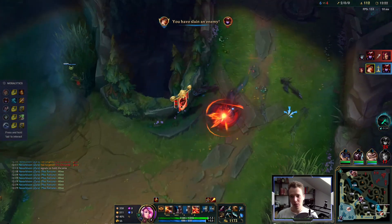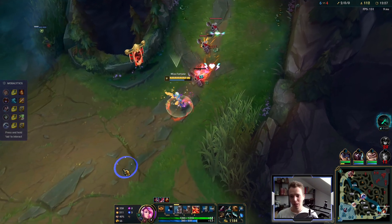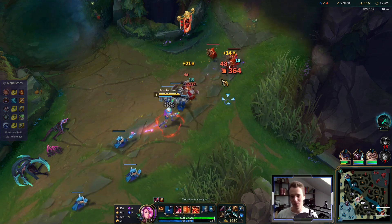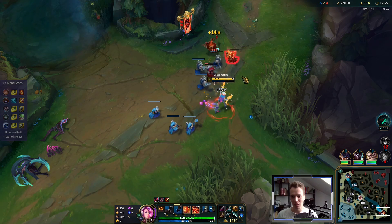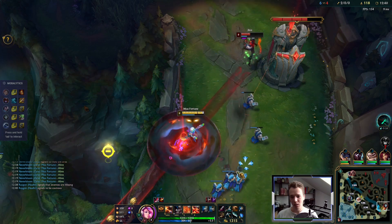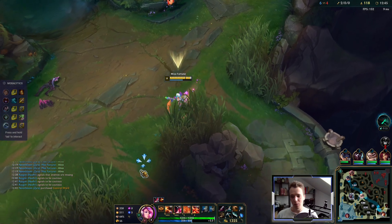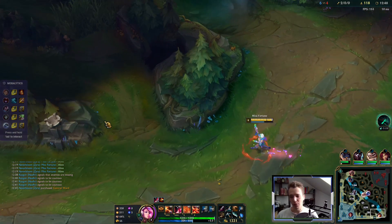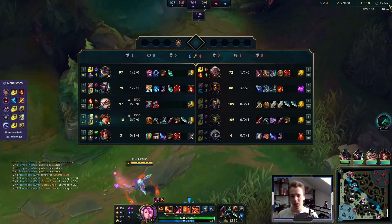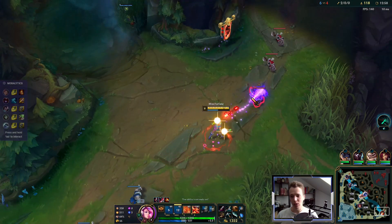Just wanted to avoid the initial gank because I didn't trust the situation. She flames me now but we had no vision and were overextended — there's no way I will stay there. Enemy is missing, we should be careful. Good chance Zyra is so tilted she abandons me. What is she building? I've never seen a build like that on this champion before.